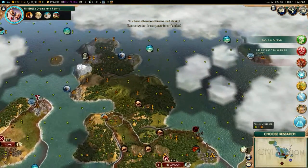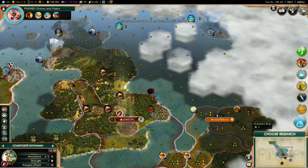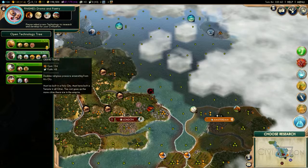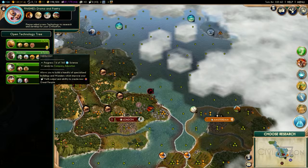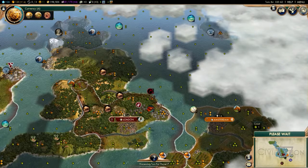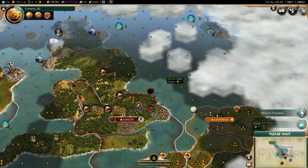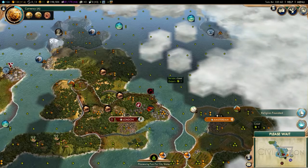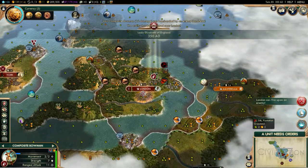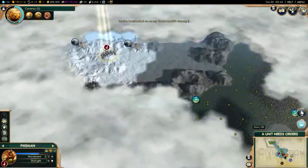Let's see if we can just sneak our way across the north. This barbarian's being kinda stupid — unless he's gonna go there and then heal, then he's an asshole. Currency, theology... Attack him! He's gone — he was too busy attacking my bowman. That's awesome. Barbarians are kinda stupid sometimes.